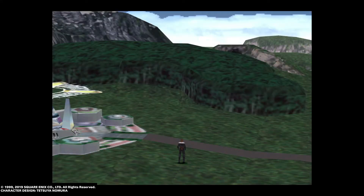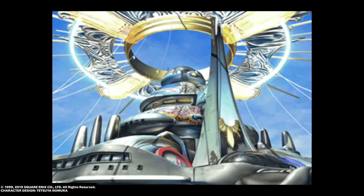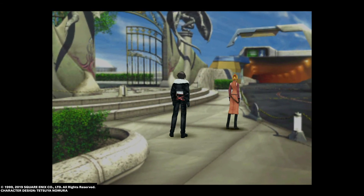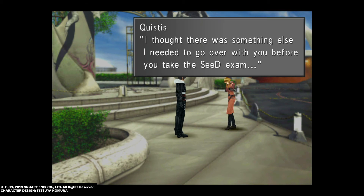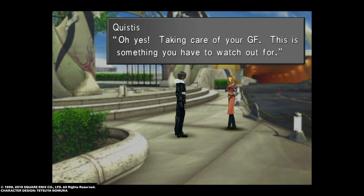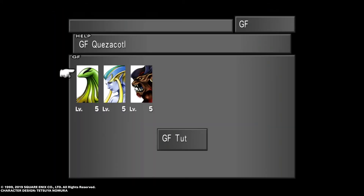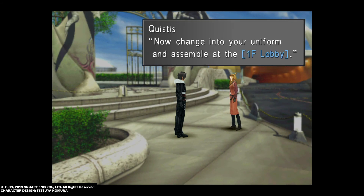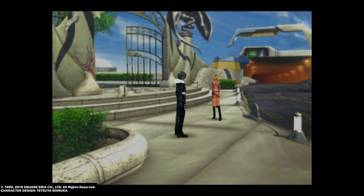Now that we're back, we're done with that and heading back towards the Garden. Quistis is going to bail. If you're playing a low-level game, I recommend farming as many cards as you can until you get bored. You definitely want to grab the Minimog and Quistis cards. And that's it, guys — I'll see you in the next episode.